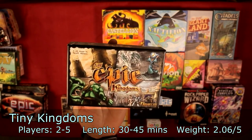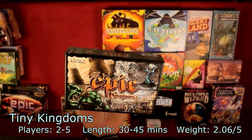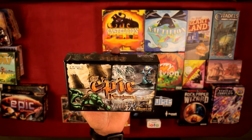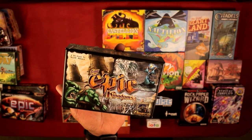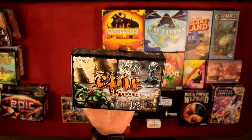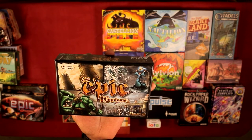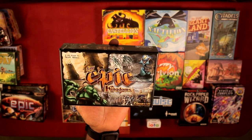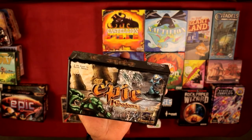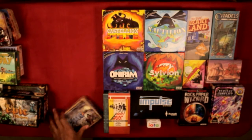Tiny Epic Kingdoms is a true 4X game — much more so than Tiny Epic Galaxies. You can actually eliminate somebody completely from the game. It's a civilization-type game: you have your crew, run around the map, gather resources, expand your colony, explore different places, exploit resources, build your civilization up to be the best, and you can exterminate people if you want. I like this one a lot because it has many options for winning.